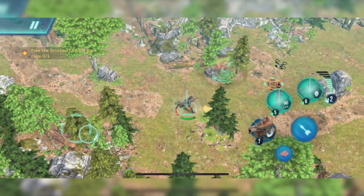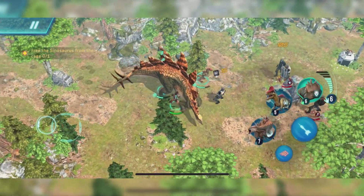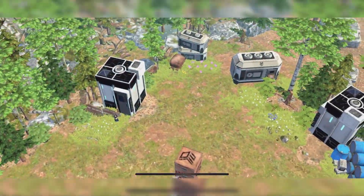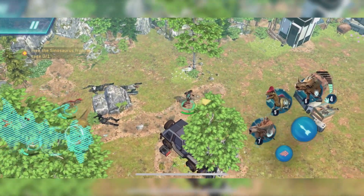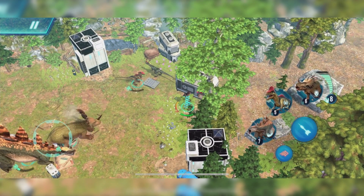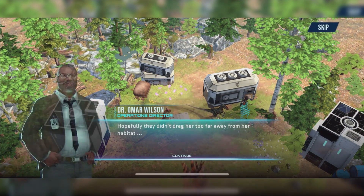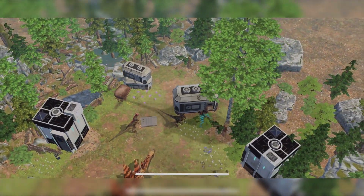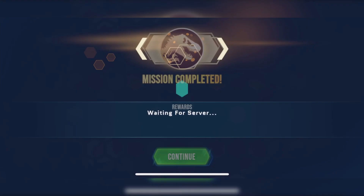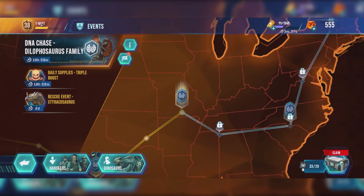It makes it harder for us to focus — do we want to do Dilophosaurus family, or do we want to do Styracosaurus? I want to do Styracosaurus, just unlock it. But if I wanted more DNA for Cryolophosaurus, I need to complete these missions. It's like a back and forth — what do you think is more important? Honestly, Cryolophosaurus DNA would actually be more important to continue with the story and get better dinosaurs. But I want to collect every dinosaur, and I've got every event dinosaur so far — I don't want to stop now when I know I can get them.